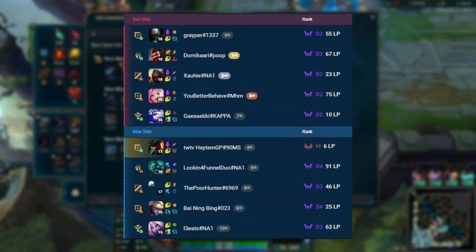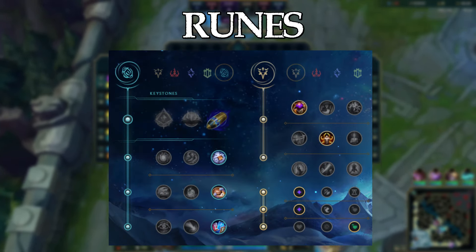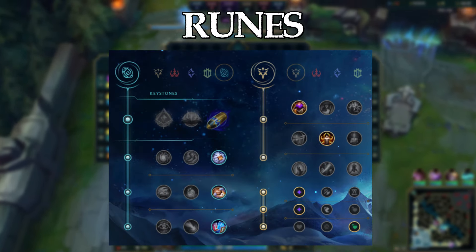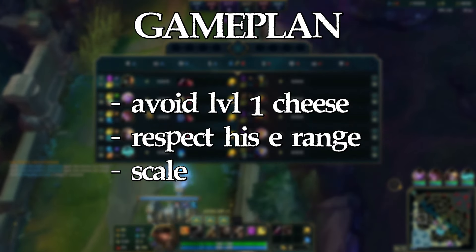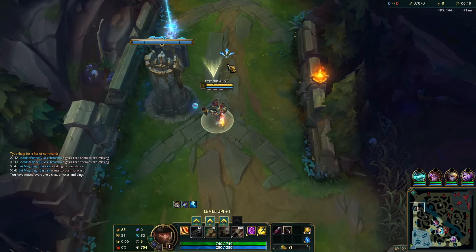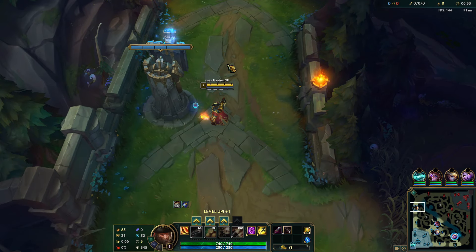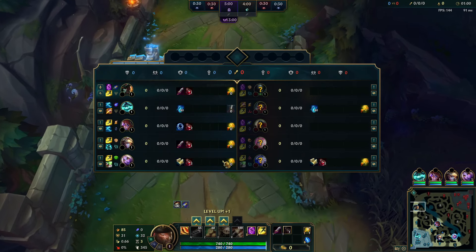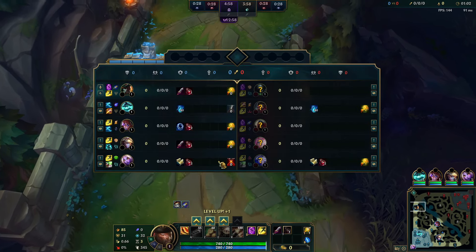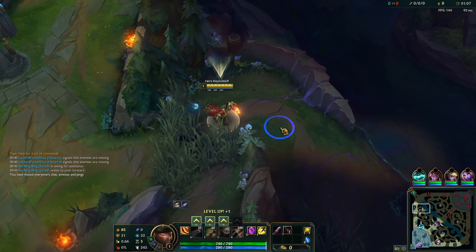We got the Urgot matchup in top lane. He has PTA and TP. A good sign already is that he has no Ignite and he has no Fleet. In the Urgot matchup, you can either take Fleet Footwork or First Strike. I decided to take First Strike here. The reason why I go First Strike and not Fleet is because Urgot doesn't really have good poke, so I don't think I need to really take Fleet — Fleet is something meant for sustain.